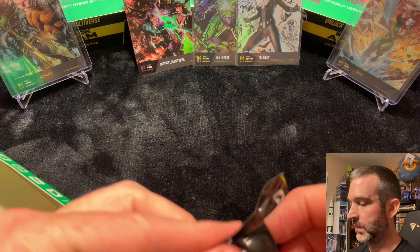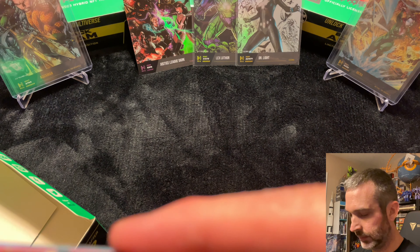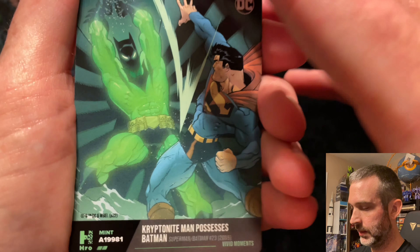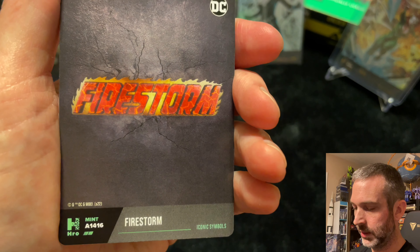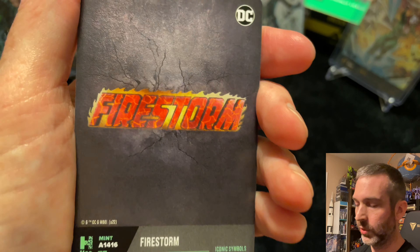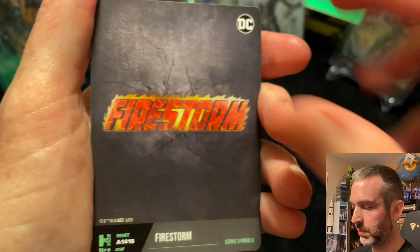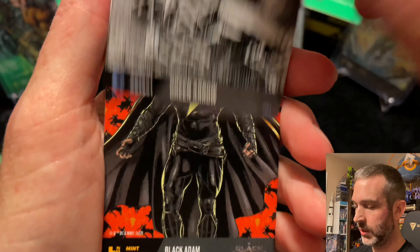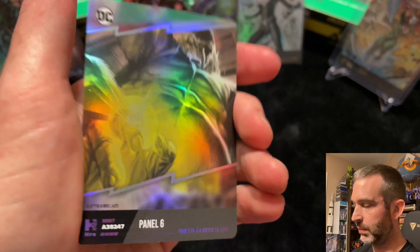Pack two from the left. Uncommon. Common. Uncommon, uncommon — another good low four digit, 1416. Getting lots of good four-digit mints in this box. Superior. Superior. Common. And panel six epic.